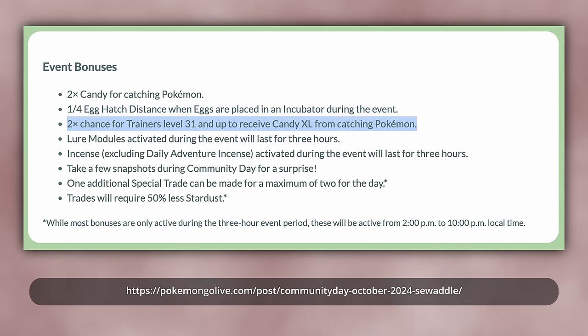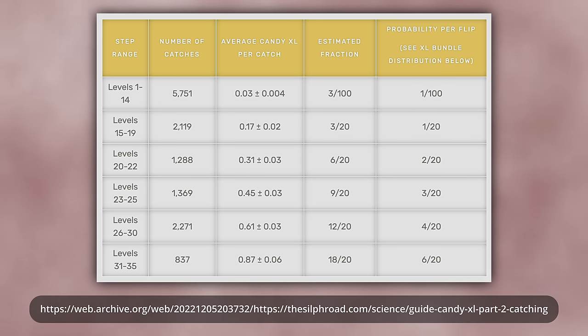But the base chance is just the beginning. During typical Community Days, there is also a bonus described as a 2x chance for trainers level 31 and up to receive Candy XL from catching Pokémon. This doubles the chance given in the table, so for level 1 to 14 Pokémon, instead of a 1 in 100 chance of each Candy XL, it's instead a 2 in 100 chance. For a level 31 to 35 Pokémon, instead of a 6 in 20 chance, it's a 12 in 20 chance — a substantial boost.